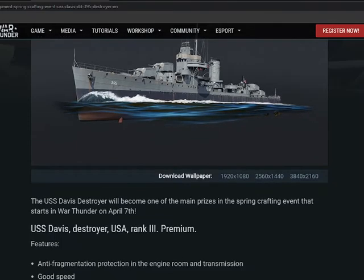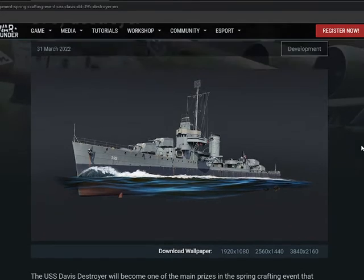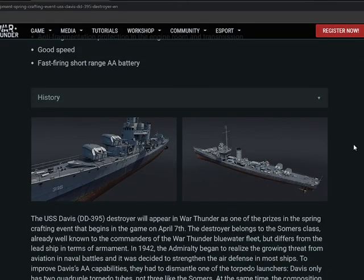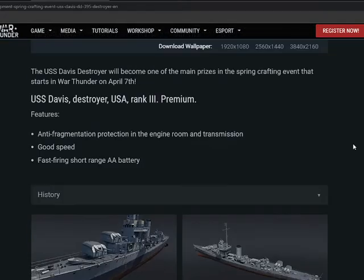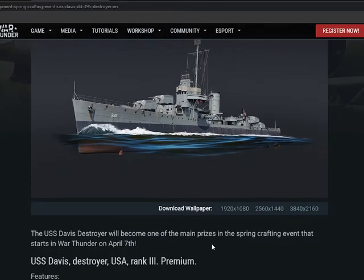I think if this ship could talk it would tell one hell of a story. I do like seeing these smaller ships and I really enjoy them. Hopefully I will be able to take part in this crafting event — I am working on getting a graphics card so I'll be back into the thick of War Thunder soon. Keep an eye out for April 7th for the next crafting event and I will keep everyone updated on what other vehicles are coming.